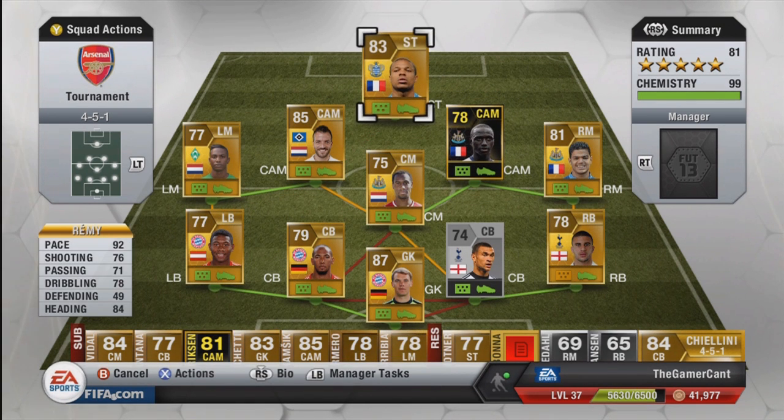Onto the striker and we have Loic Remy at 92 pace — everyone knows who Remy is. Brilliant heading for someone so fast; you don't usually put the two together. 4-star skills, just an absolutely brilliant player. Everyone's used the Marseille version but you definitely have to use the QPR version. So that is it — let's move on to the gameplay.